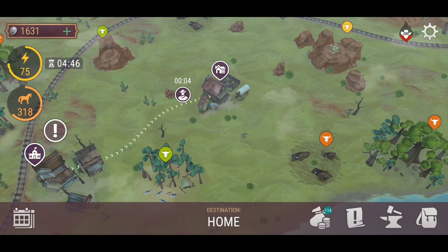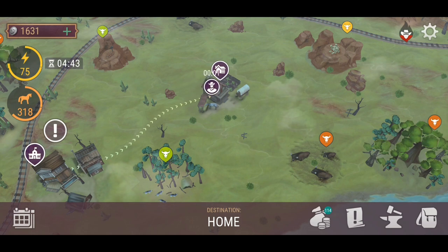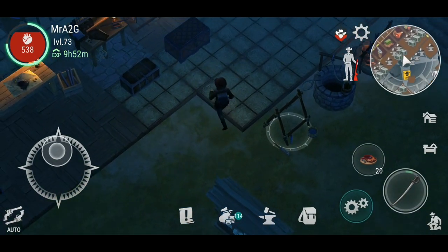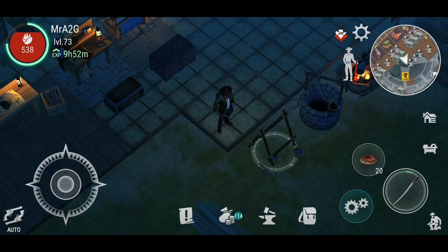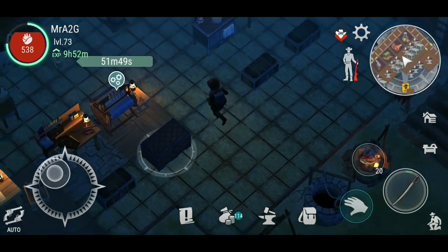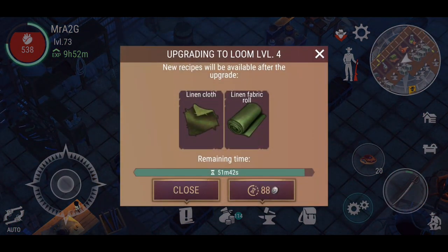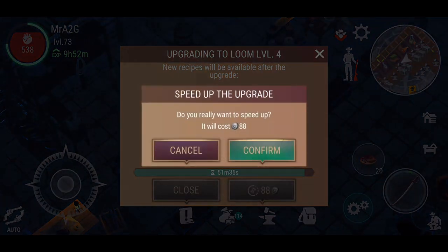I have been absolutely smashing this game over the last few days. I'm trying to upgrade my base and get more of a defensive wall all around it. I was also able to do a successful raid, fend off the raiders, go to the camp and get a few bits and pieces — got some ash and ash plank. Now upgrading the workstations is the next focus, starting with upgrading the loom to level four.